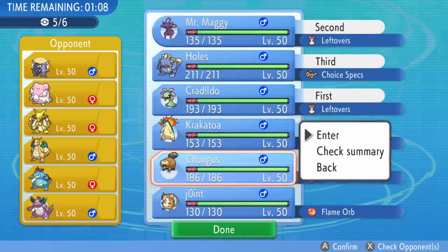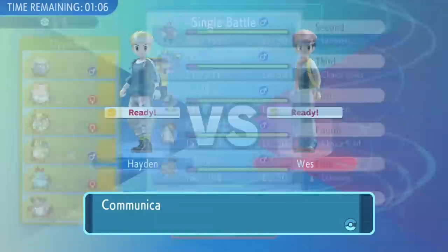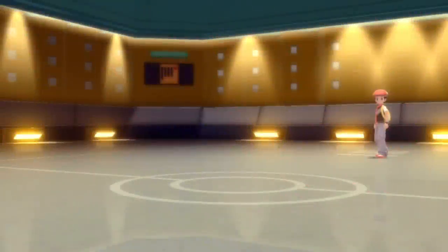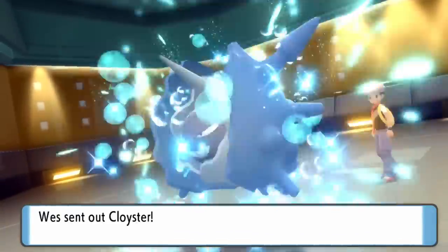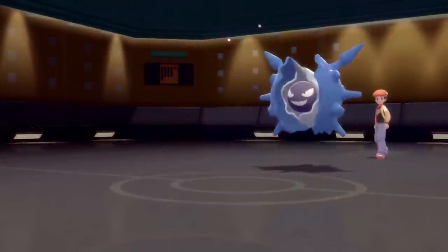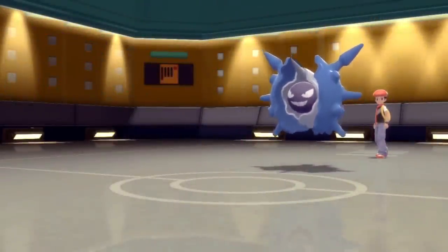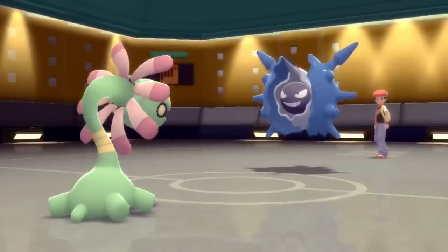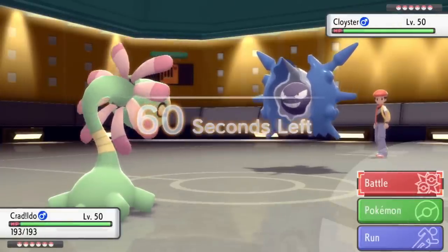The opponent's team is full of big threats — there's Dragonite, Nidoking, and Cloyster which are all scary. I can't let any of these things set up on me, so I end up leading off with my Cradily as they go with Cloyster. It's an interesting call — I guess they expected Cradily to be something they could set up on. Cradily comes out and I initially just wanted to set up Stealth Rock.